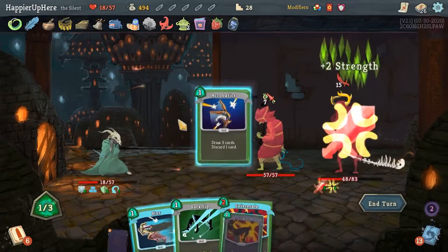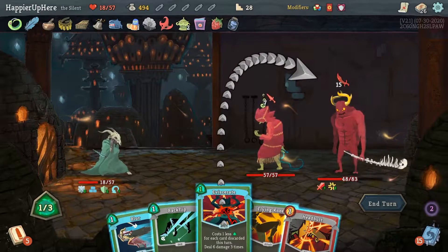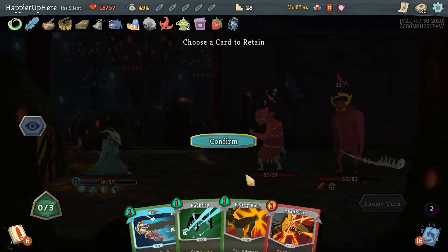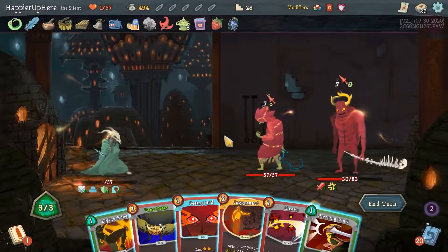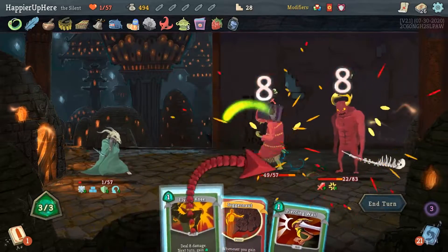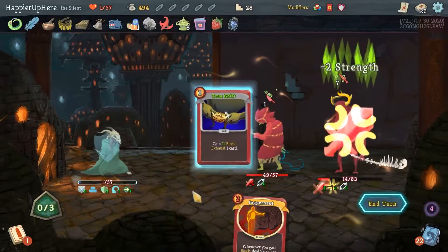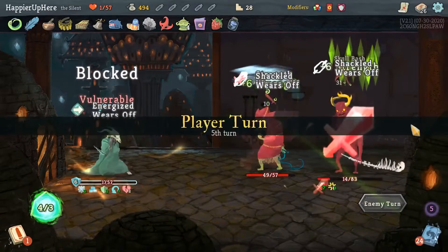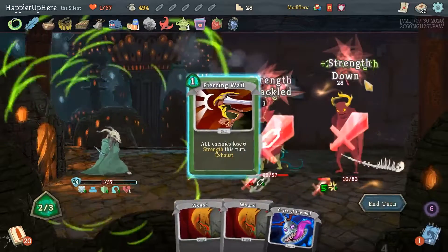The Eviscerate is not going to be enough — I'm almost dead if I don't do anything drastic. Tough choice — let's do Acrobatics. I was hoping it'd give me something better. Let's do Eviscerate — that's 22, I have 23. It's a little close. Let's keep Piercing Wail and Flying Knee. One HP — if I get a Regret I'm basically dead. I have to try to kill the backliner, which I think is doable. Let's do Seeing Red, Cleave, Flying Knee. I miscalculated — I don't think it's doable. Piercing Wail, six and then True Grit — I have to get rid of the Juggernaut unfortunately. None of these.